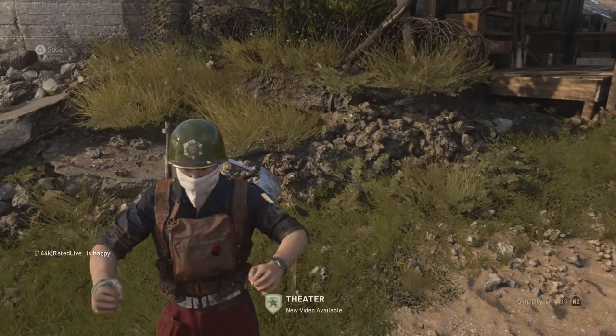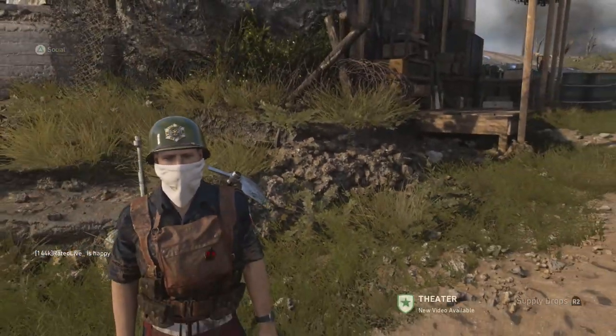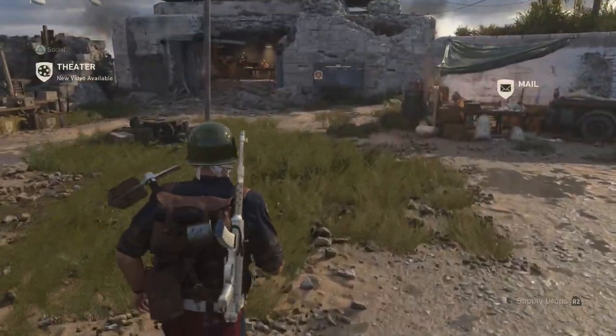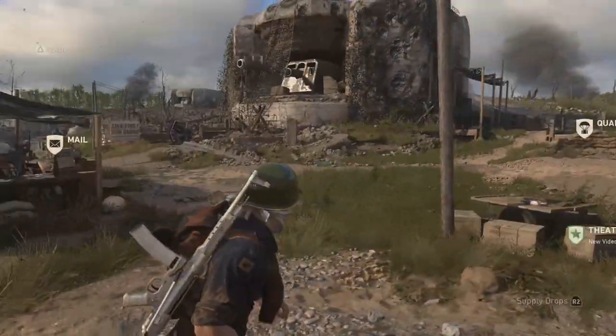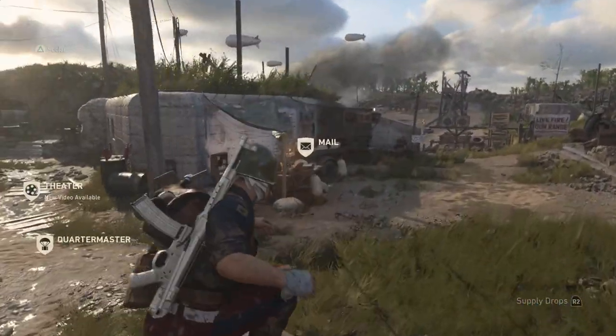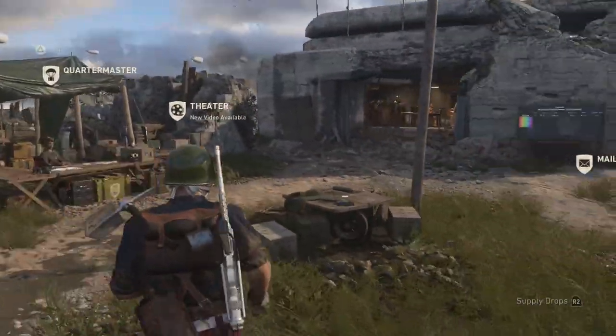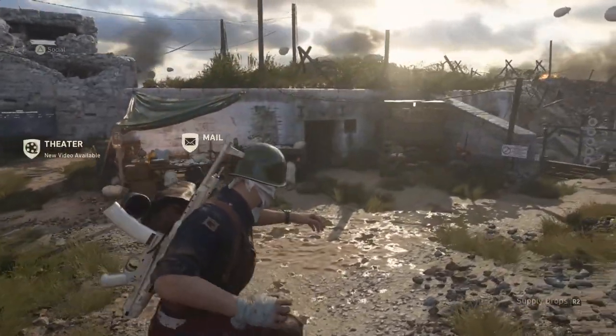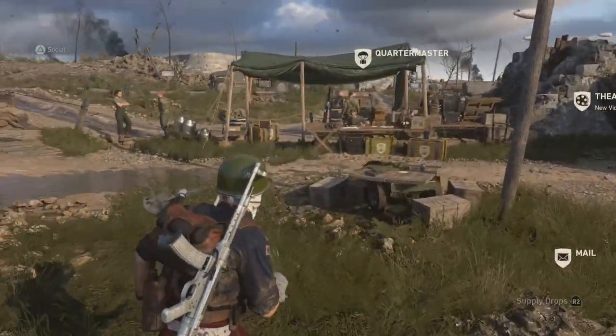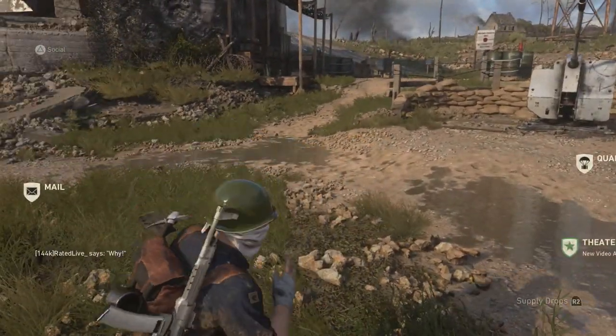What's going on guys, it's Raid here, welcome back to the channel. Today I have a brand new video - it's actually on the secret developer map in headquarters mode. Some of you guys are probably thinking there isn't a map in headquarters, but in today's video I'm going to be showing you guys exactly how to do it and also how to actually slide in this game instead of dolphin diving.